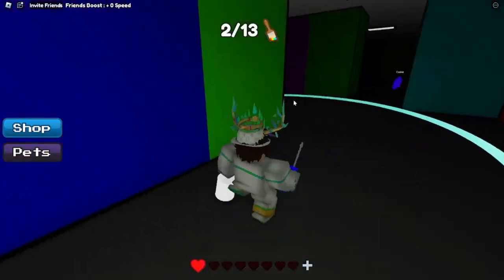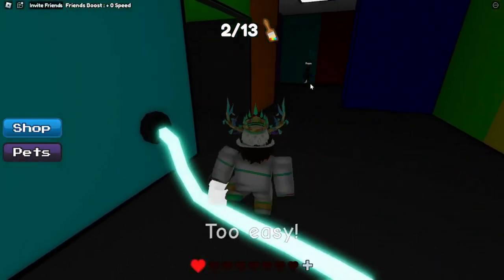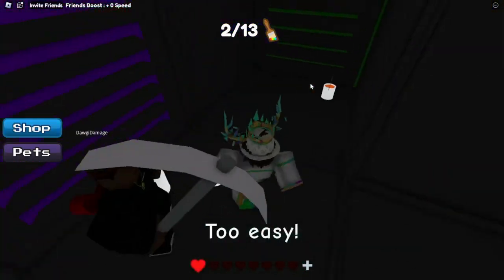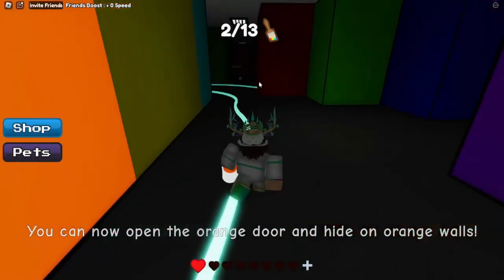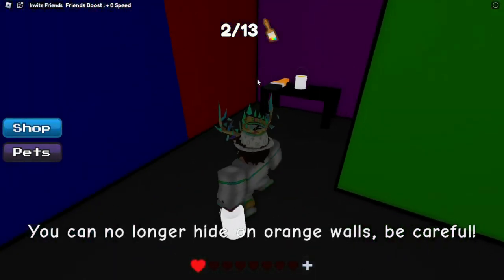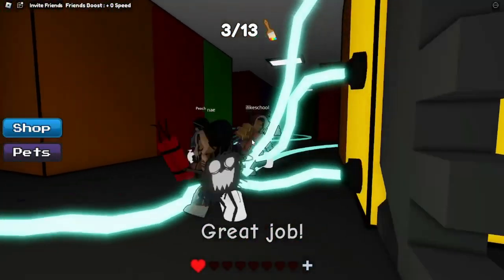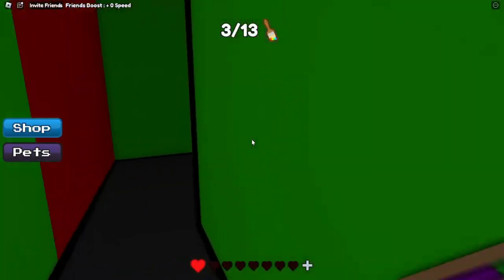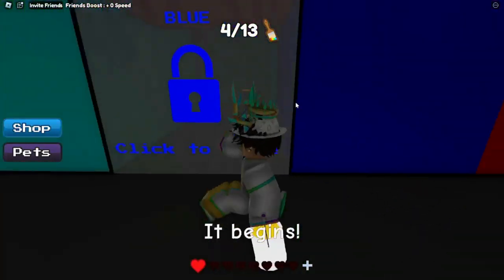So now follow where I go and I'll show you where to use the screwdriver. As you see, that's where you use the screwdriver. You want to head in and grab the orange paint bucket, and follow where I go. As you see, the orange paint bucket is right in here. Once you go in there, you will get yellow. So follow where I go to use yellow. First of all, grab this paintbrush, and then follow where I go for yellow.